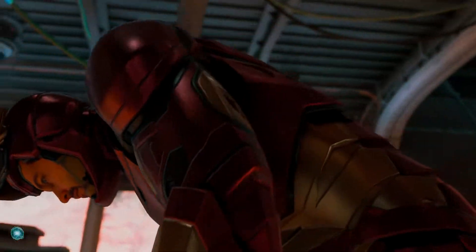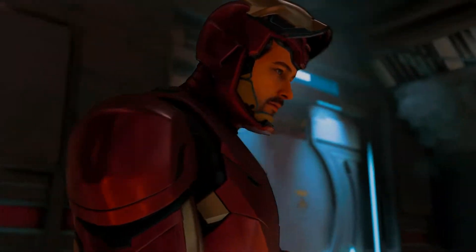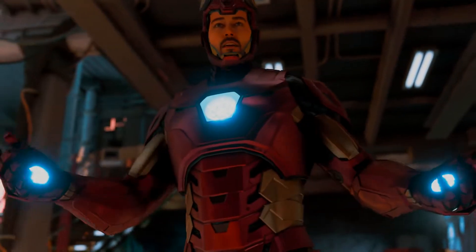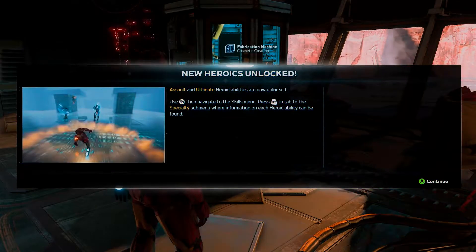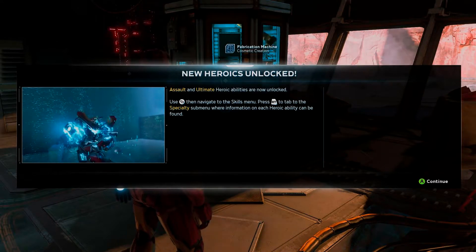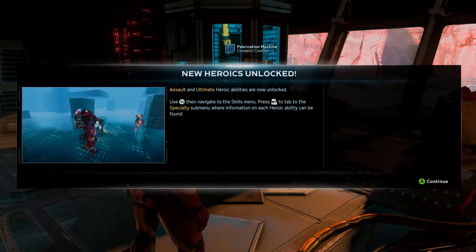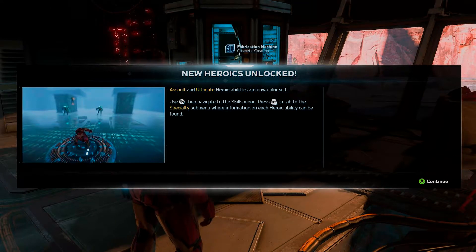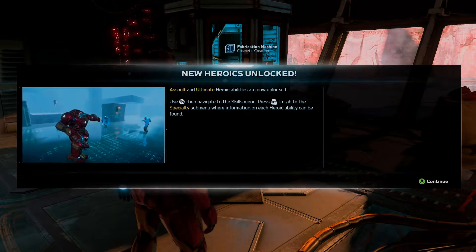Nice. We're getting the Iron Man armor. Nice. New heroics unlocked. Assault and ultimate heroic abilities are now unlocked. Use that button to navigate to the skill menu, press right trigger to tap to the specialty submenu, where information on each heroic ability can be found.